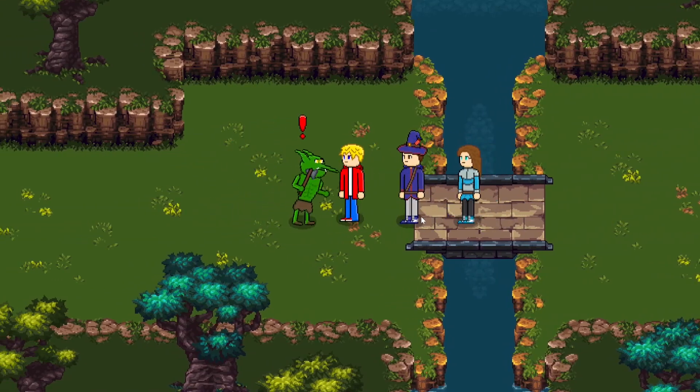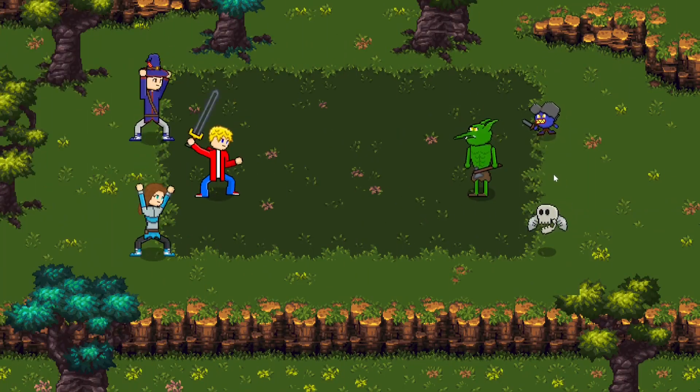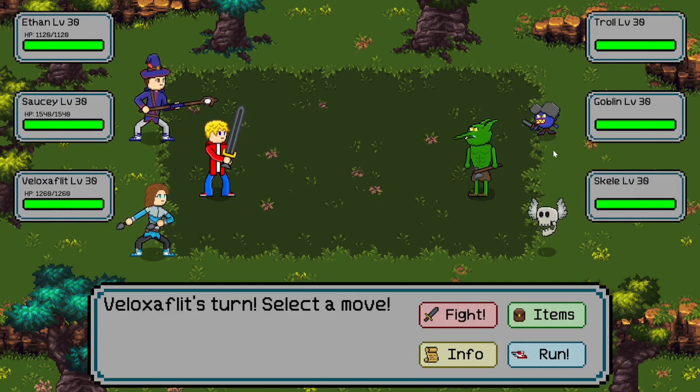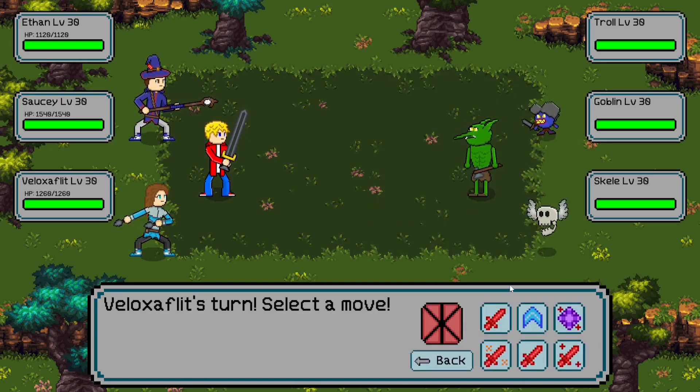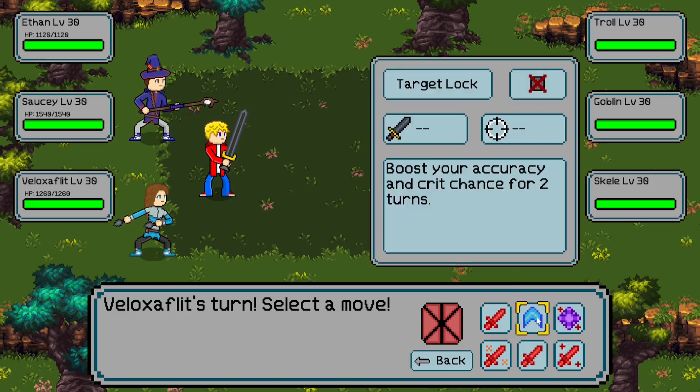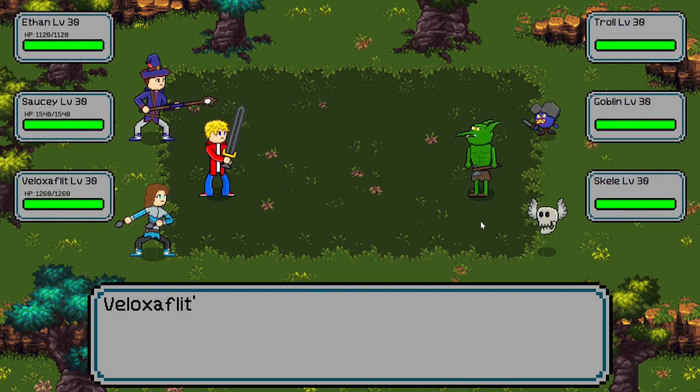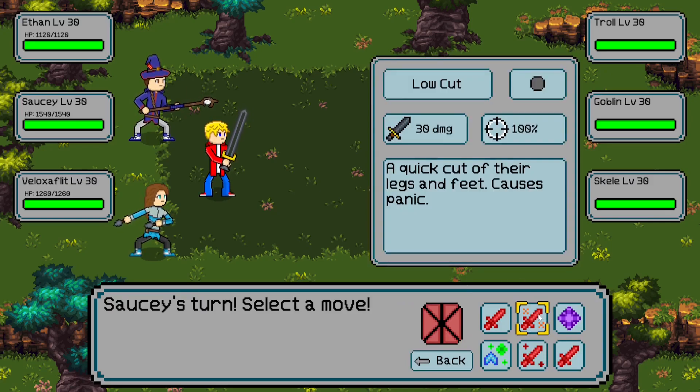Now we're fighting this goblin over here — looks like he has some backup as well, so this is a good little 3v3. It's Veloxiflit's turn, so we're gonna look at her moves. She has a boosting move which boosts her crit chance and accuracy for two turns. You'll notice that button prompt has a little X over it — that's because there is no prompt for boosting moves; it's just gonna play the animation quickly and boost those stats.